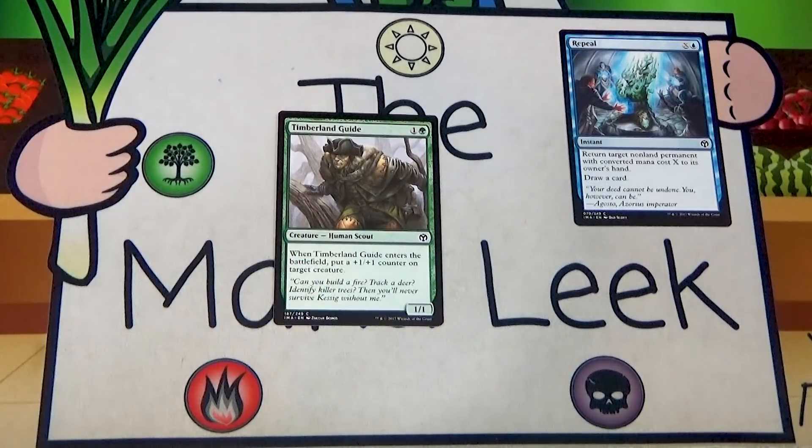Timberland Guide is one and a green for a 1/1 Human Scout: when it enters the battlefield, put a plus one plus one counter on target creature. So it's effectively a 2/2 for two, or a 1/1 that pumps something else. Decent in the green-white deck, but nowhere near a first pick.